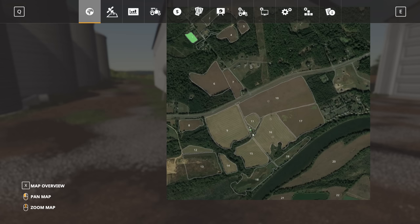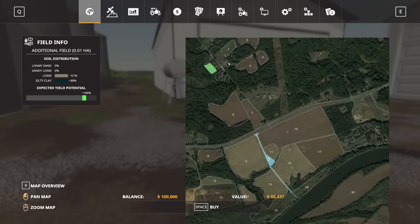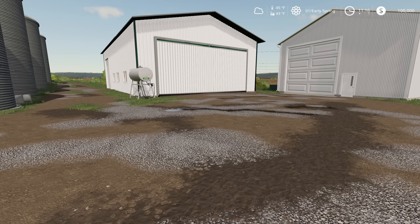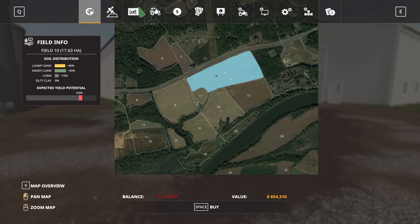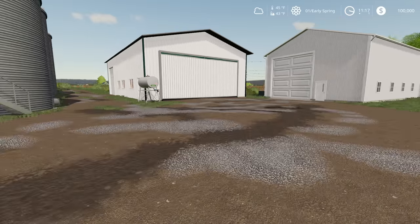There are two farms on the map. You spawn into this location here which is one farm, and then up in the top part of the map is set up as a secondary smaller farm. I started the game on new farmer mode which starts us off with just this one little plot of land and no equipment, which I thought was an interesting decision. This map is really set up for people who want to start small and grow into a medium-sized farm. Looking at field 10 as our biggest field, you can see it's 17.63 hectares, which would be about 43 and a half acres. Even the biggest field isn't overly large, so let's take a quick look at the two farms.